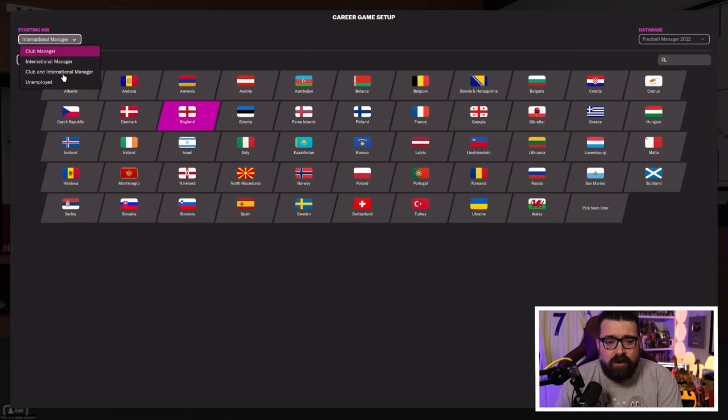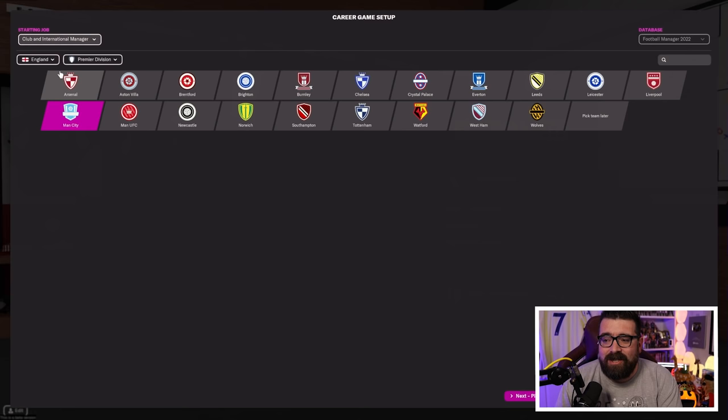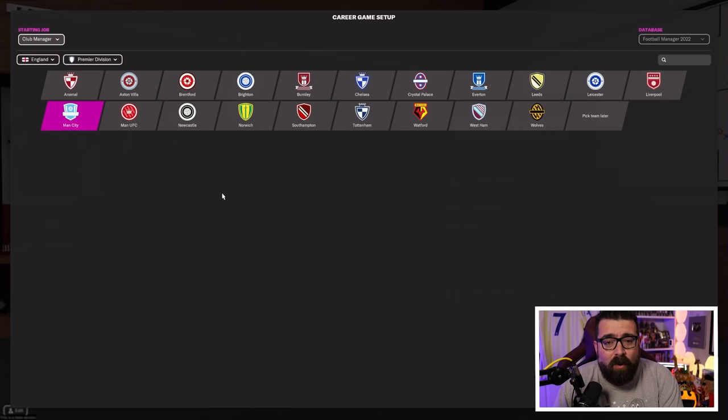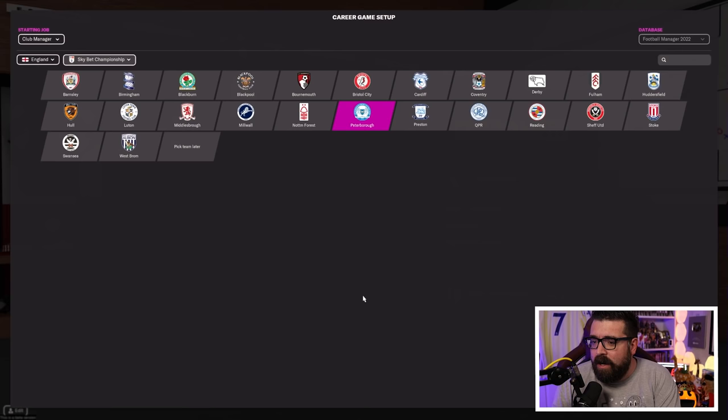Going into career mode, the first thing it asks is to select the team you want to manage. You can manage any club from any league, do an international job, combine club and international, or start unemployed and apply for jobs once the game is running. If you're completely new, I'd recommend picking the team you support in real life — you're more likely to know the players, the formations, and the style of play, which makes learning the game mechanics a lot easier.